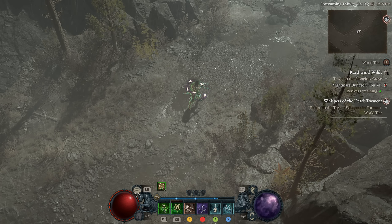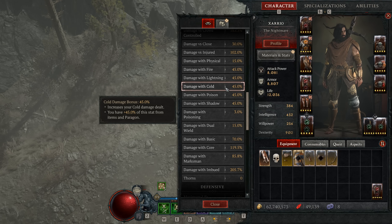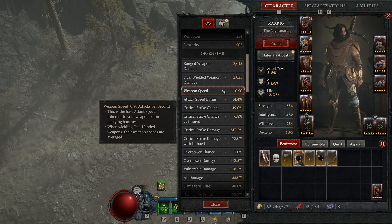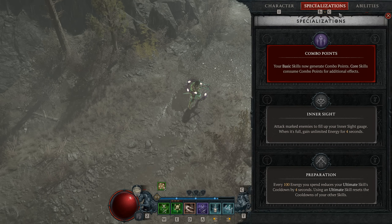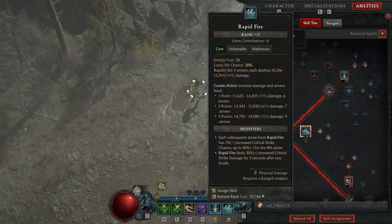Let's talk about where the damage comes from. If we start by looking at the stats, it really comes from all the various buckets of damage — from crit chance to vulnerable damage and all your other damage as well. But the main thing in this build, along with generating combo points, is that this build is all about doing damage with rapid fire. Everything in this build is designed specifically to get the highest rapid fire damage possible.